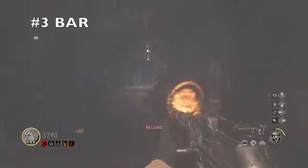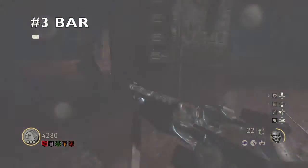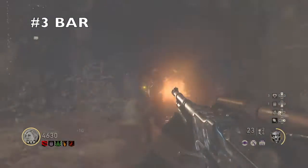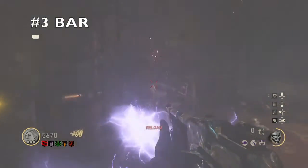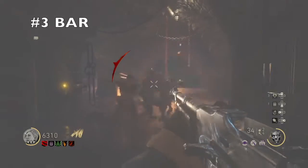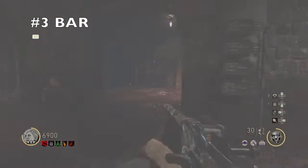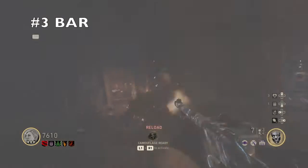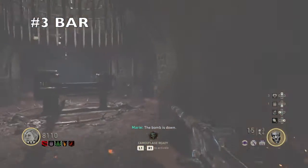For our number 3 spot we have the BAR. It is definitely up there for points — probably the best for points on later rounds. On earlier rounds you wouldn't want to pick it up because you won't get many points, but the damage is crazy at any round. On round 30 you'll be getting really good damage — this was getting more damage than my Tesla gun even when it wasn't upgraded. It's really good for the bombers and also the chainsaw guys that follow you around. Good for bosses and really good damage overall. That's my number 3 spot, the BAR.